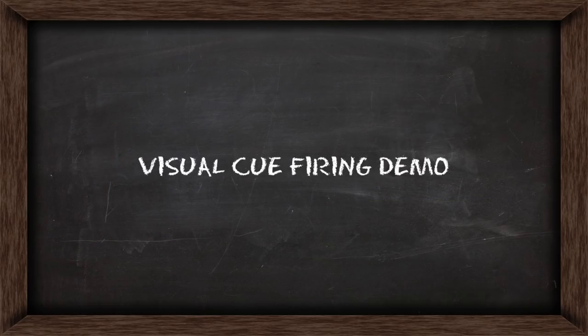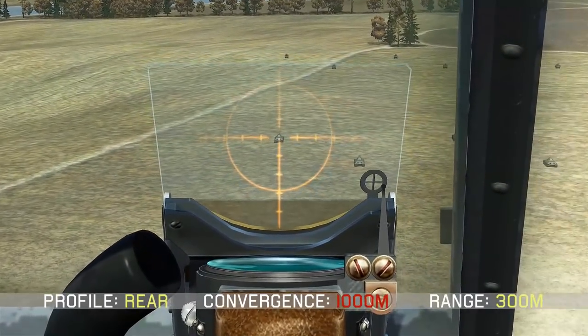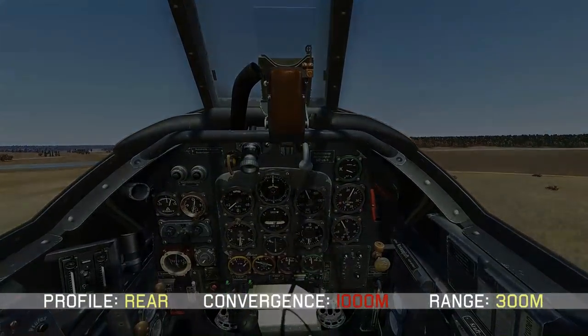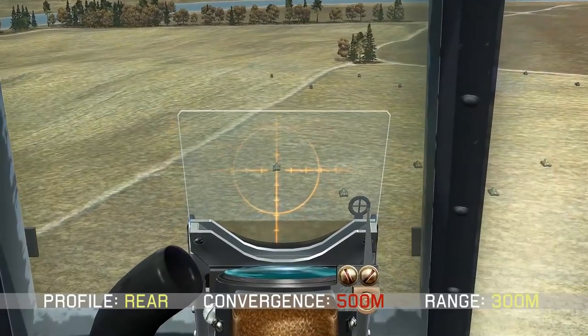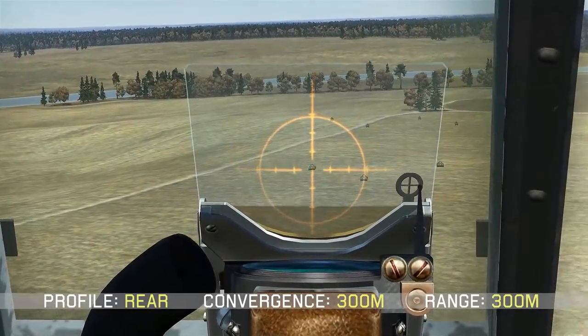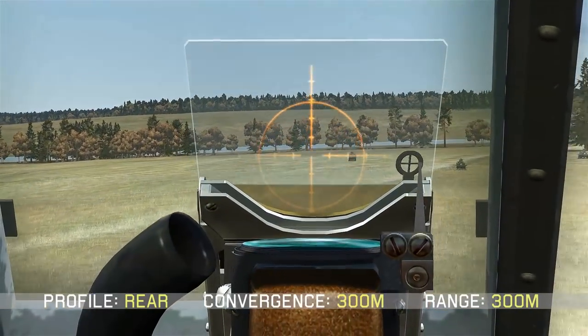In this demo, I'll show you why it's important to use the correct visual cue. Starting with the rear profile, with a convergence of 1000m, if we fire at the 300m cue, the rounds will actually go off to the side of our target. With a 500m convergence they'll be a little bit closer, but we'll still be offset. However, if we're firing at the right cue of 300m convergence and 300m visual cue, our rounds will go right on target.